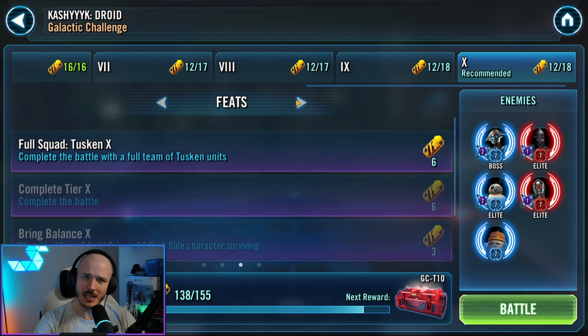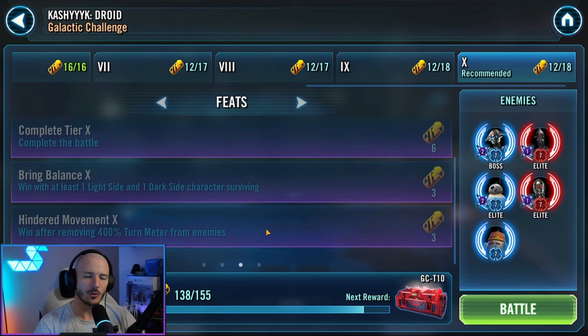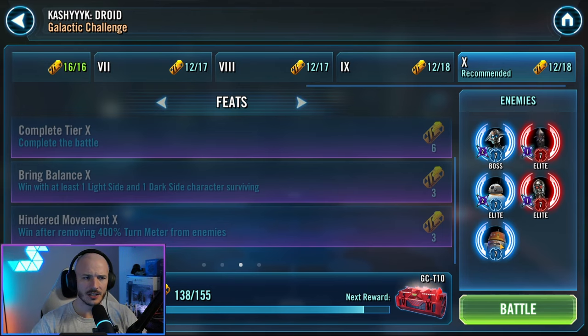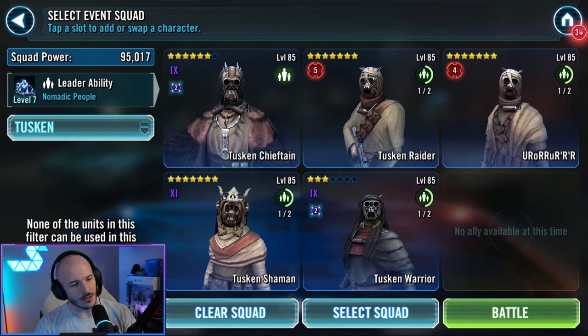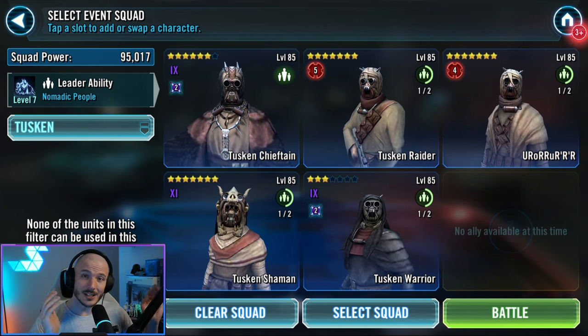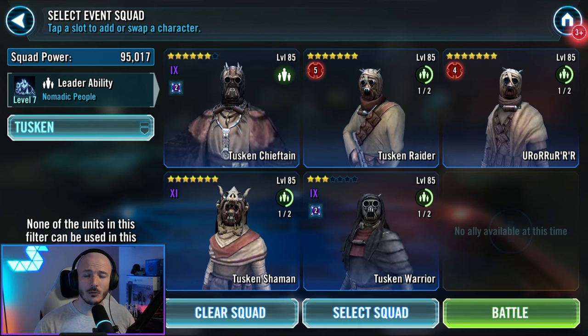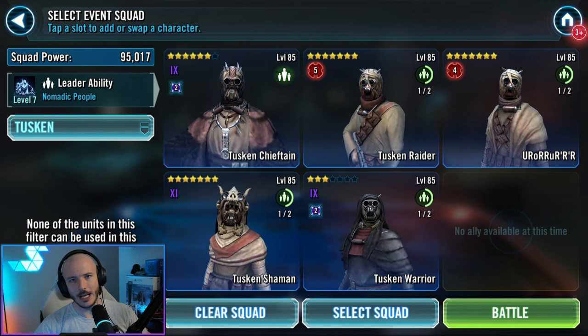Feats then. We need to win with Tuskens. We also need to win with one Light Side and one Dark Side, and we need to win after removing 400% turn meter from the enemy. This is a little bit frustrating because Sortie and her VIP unit is going to be immune to TMR until we get rid of spare parts. If your Tuskens are like mine — a couple of relics and the rest are just garbage — you're going to go in at Tier 6 to get the Tusken feats, and that will get you Gold Box. Then just do the rest of the feats at the upper tiers.